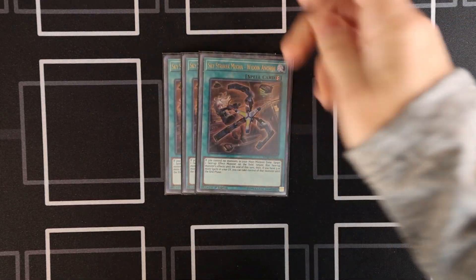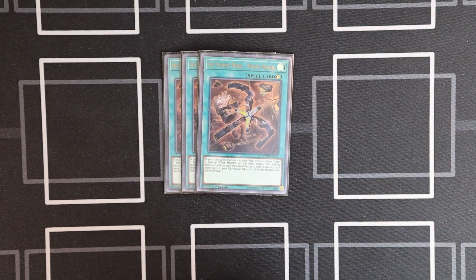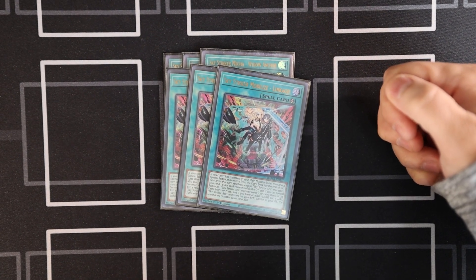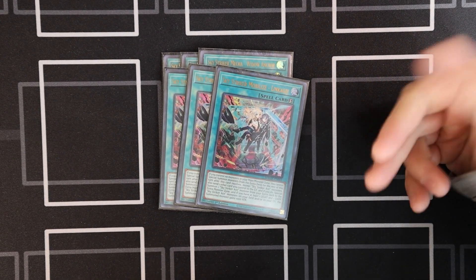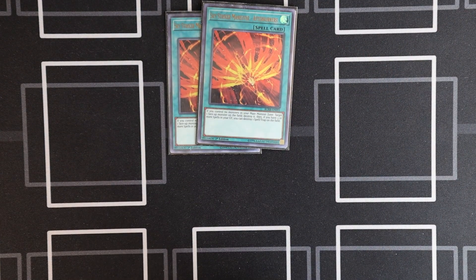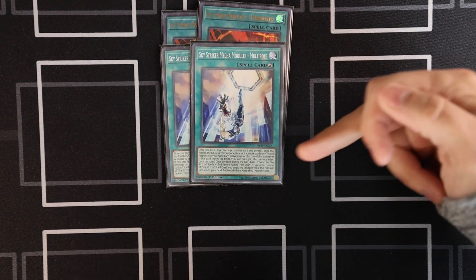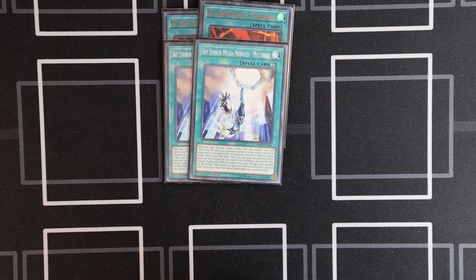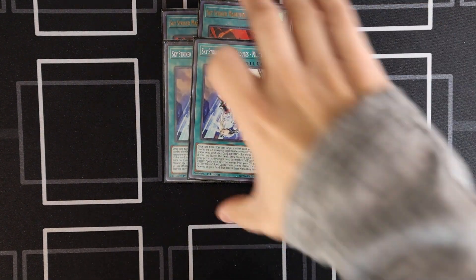For the rest of the spells: three Widow Anchors, pretty standard, and three Linkage. Linkage can help with the OTK, but really why I like it is it's an extra copy of your aces, so you're less dependent on drawing your creatures. We've got two Burners and two Multi-rolls. Even though it came to three, I don't like playing three — it doesn't really do anything by itself. I like two because it gives you a way to get creatures off your board and pop your irrelevant spells, so your more important ones become uncounterable.